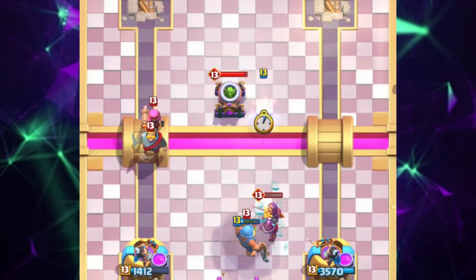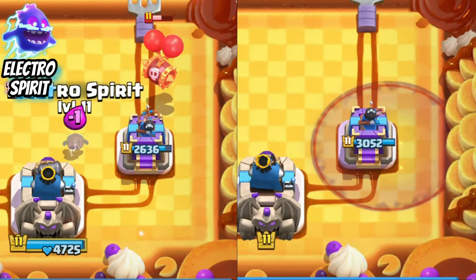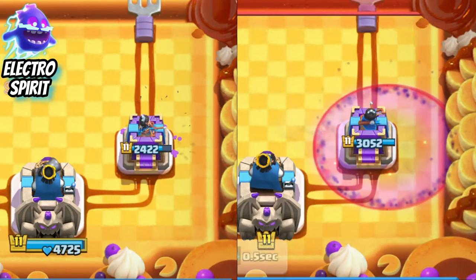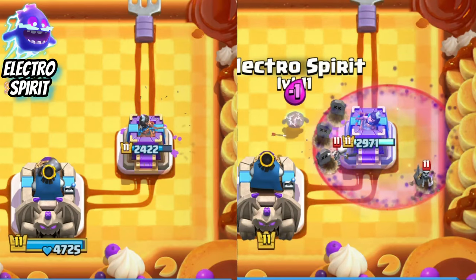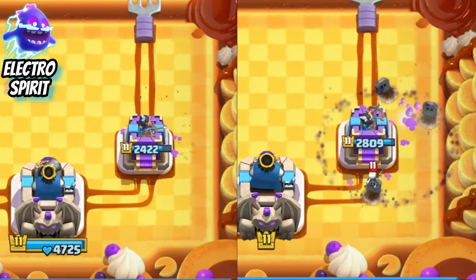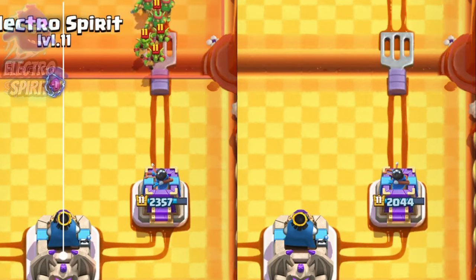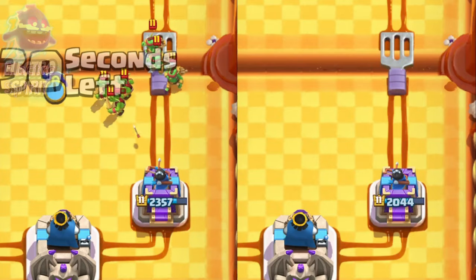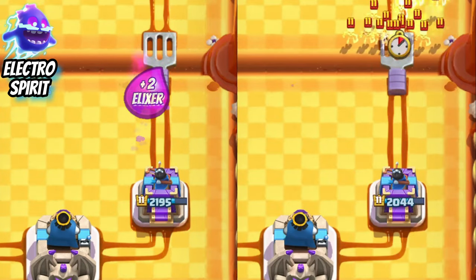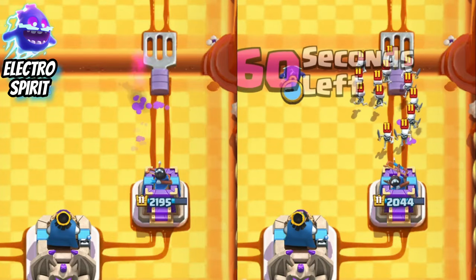Let's start with the electro spirit. When a skeleton barrel is approaching your tower, make sure to drop the spirit a short moment before the balloon pops. When facing the graveyard, delay it a couple of milliseconds — wait till you see three or four skeletons so the electro spirit chain gets more value. When facing the goblin gang or skeleton army, position the electro spirit to the left of the middle with a high placement. This ensures half of the troops are drawn to the spirit so the tower doesn't face them all at once and the troops are more scattered for the chain.